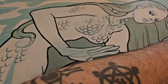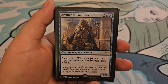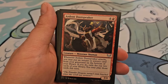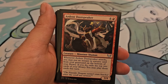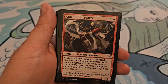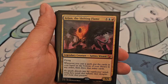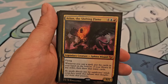We have Archmage Emeritus — 2 and 2 blue for a 2/2 with Magecraft: whenever you cast or copy an instant or sorcery spell, draw a card. Ardent Dustspeaker, 4 and a red, is a 3/4: whenever it attacks, you may put an instant or sorcery card from your graveyard on the bottom of your library; if you do, exile the top two cards of your library and you may play those cards this turn. Arjun, the Shifting Flame, for 4, a blue, and a red, is a 5/5 with flying: whenever you cast a spell, put the cards in your hand on the bottom of your library in any order, then draw that many cards.